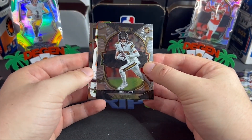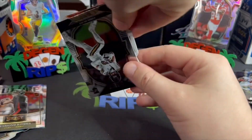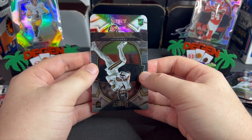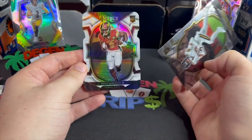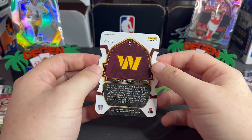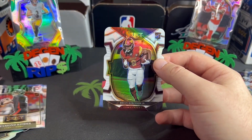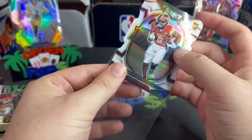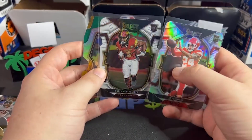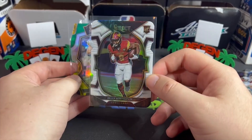One final last pack — three boxes down. What is this? It's a white card. It's a rookie, it's a Commander — has to be Howell, has to be. Brian Robinson! White, numbered to 99. Brian Robinson white to 99 to round us off. I could have gone without the first two boxes. Last box bails us out a little bit. We got a half zebra — that's gotta count for something.